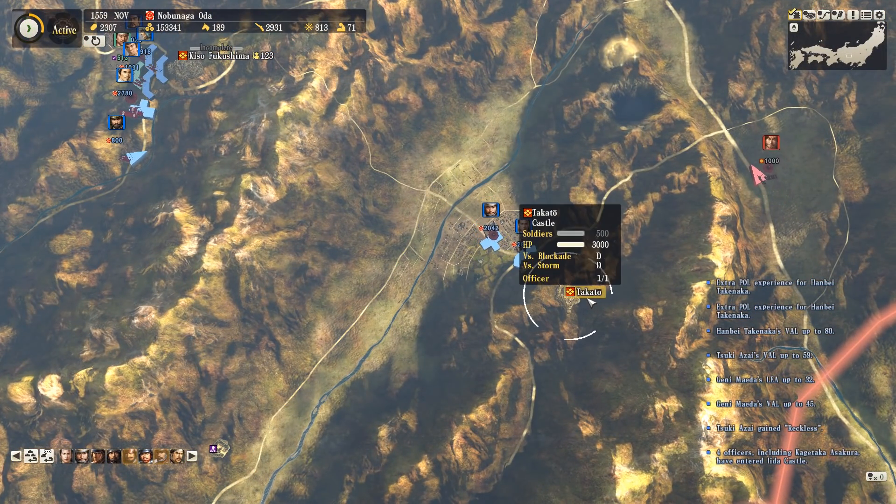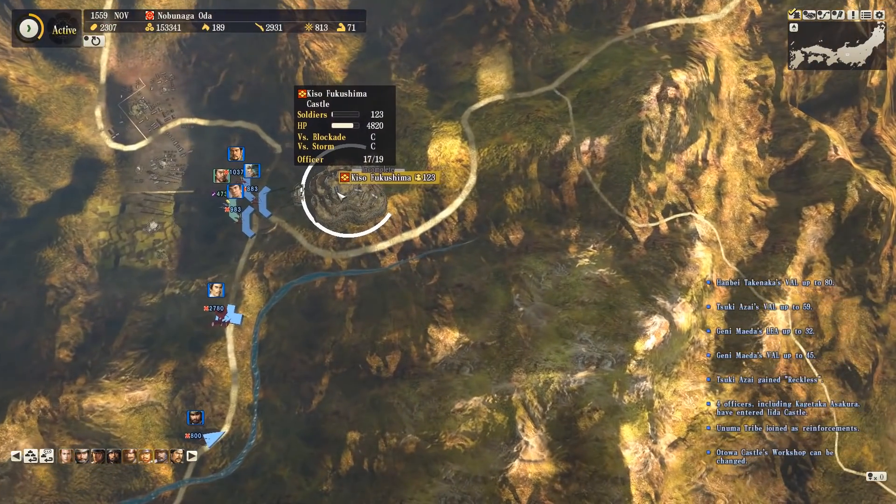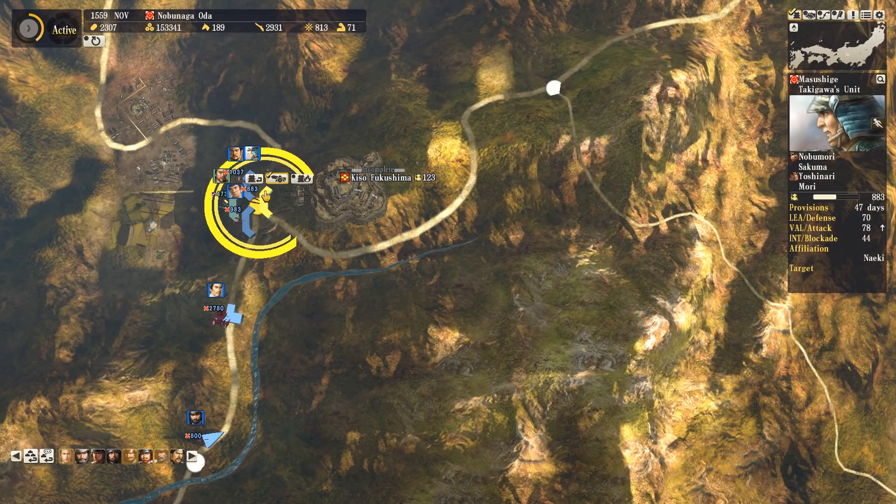On the Takeda front we've now got two potential sieges going. The Kiso Fukushima one lacks troops - as I said it's a high level castle with tons of hit points.